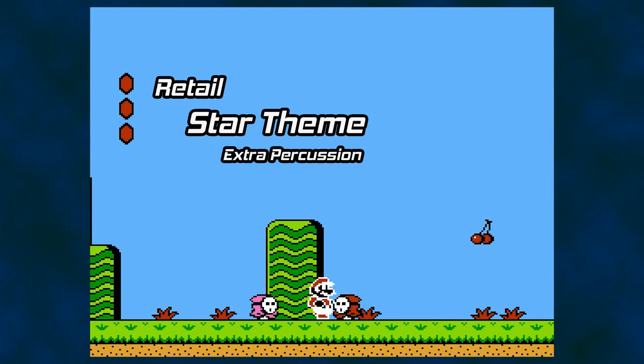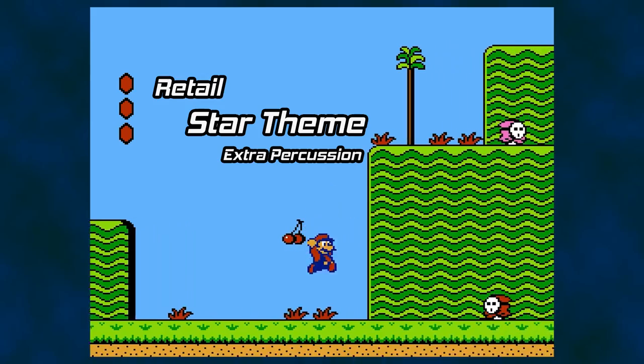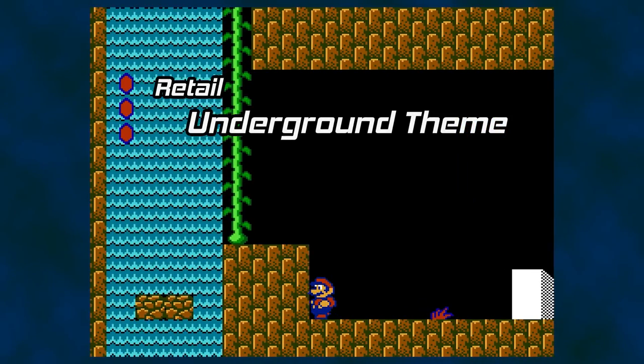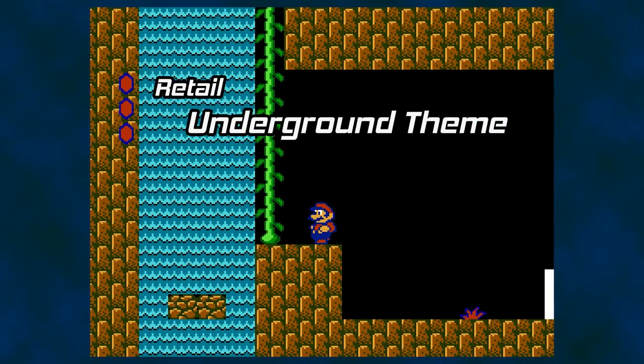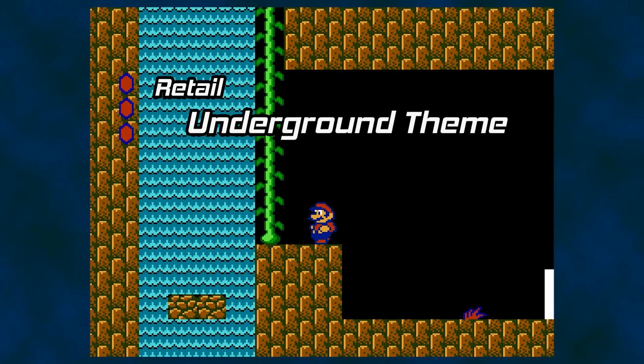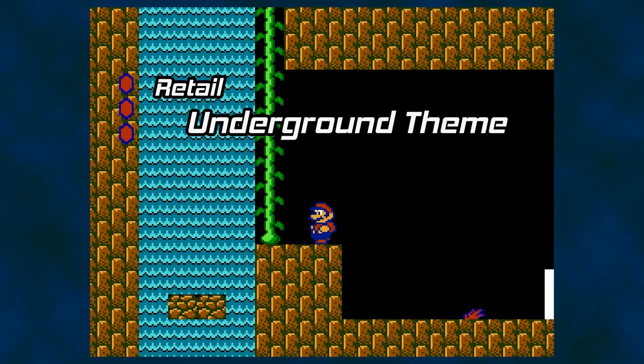A second and perhaps more noteworthy difference is the underground theme. The retail release would end up sounding similar to the Doki Doki Panic version. However, in the prototype, it sounds very similar to Mario 3's arrangement of the original underground theme.